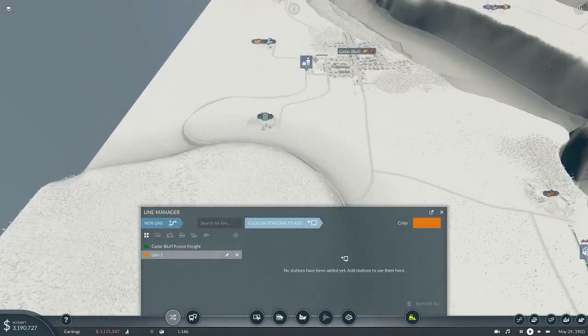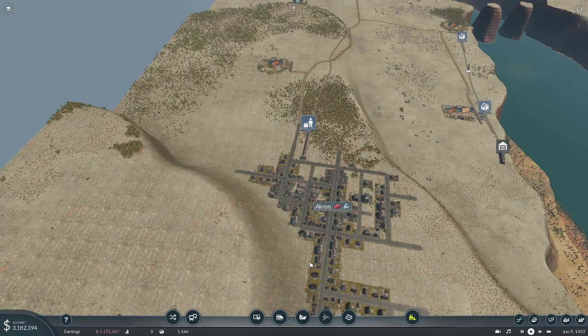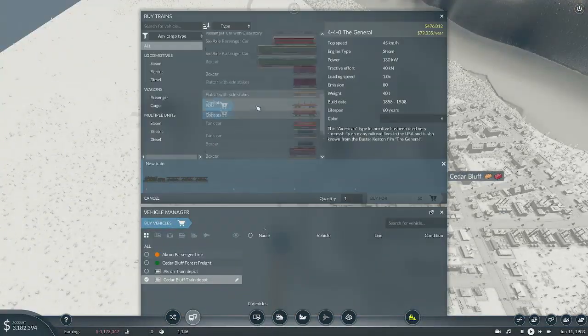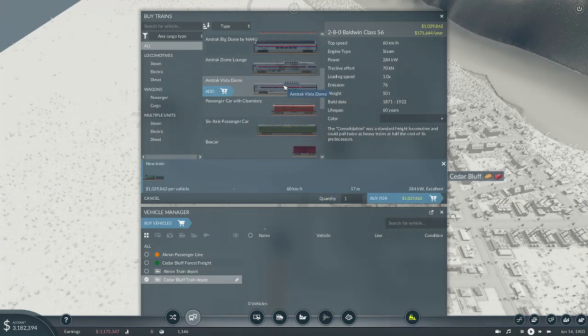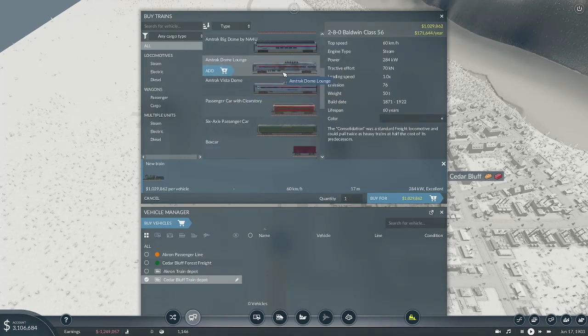And we'll do a new line from here to here. This will be the Akron Line — so that's our Akron passenger line. Let's just put a small train on here. Let's use this one. The speed on that is 60 — let's go with this one instead. Can we at least get these a color that matches?